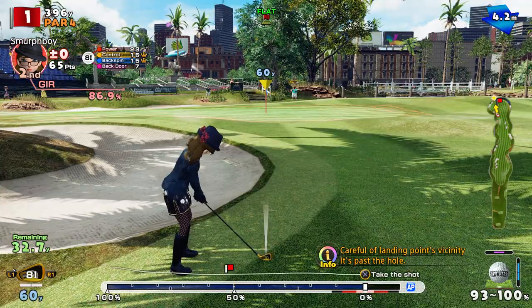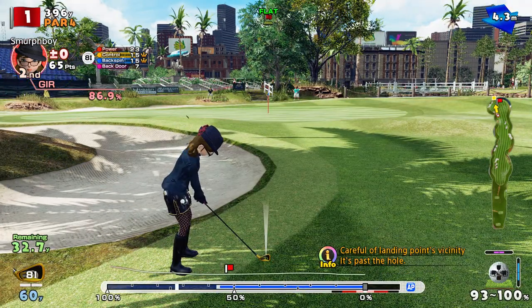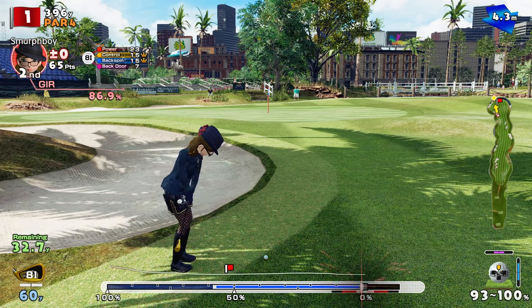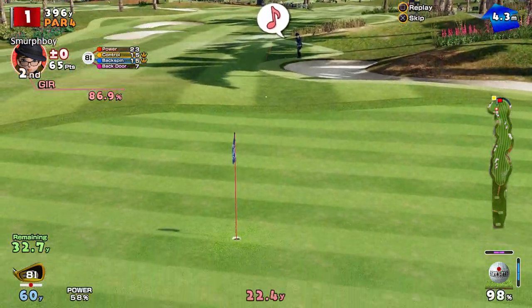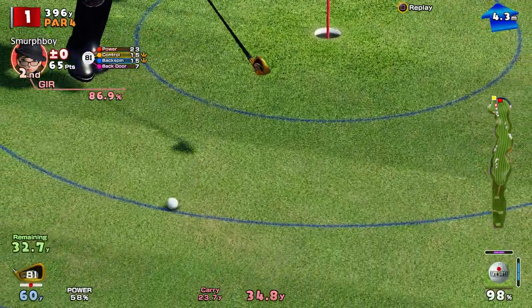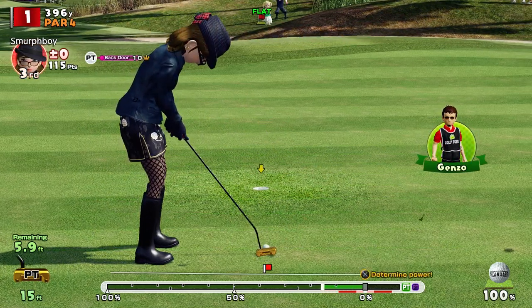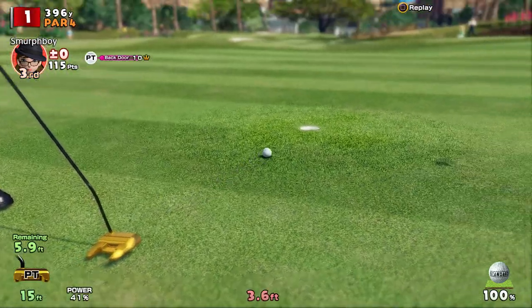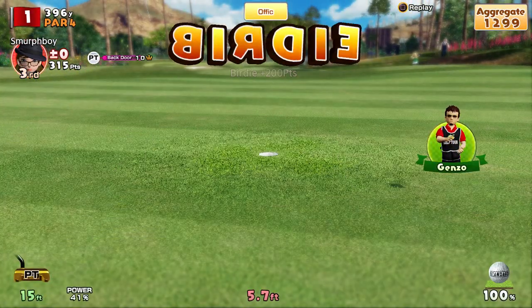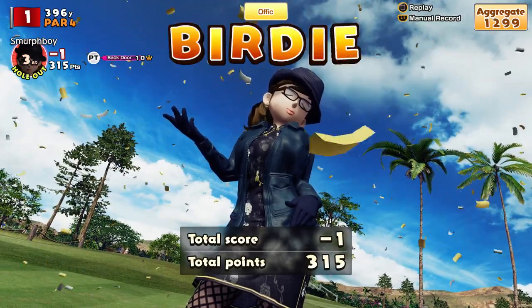We've got a chip chance. I think we're powering up the A time currently. Let's see how close we can get it. That's not bad — it's six foot for a birdie. Normally we should eagle this, but with the longer tees it's going to take some of these out of range of driving the green, sadly. But we'll take a birdie to start.